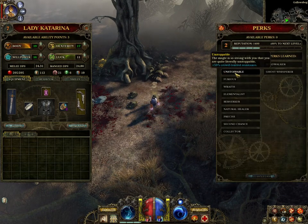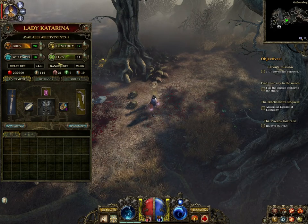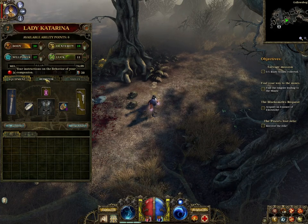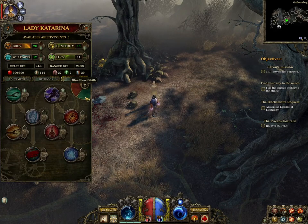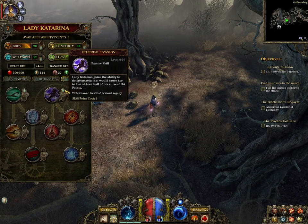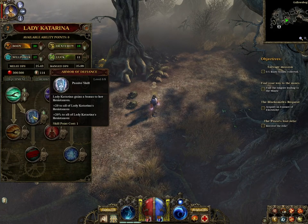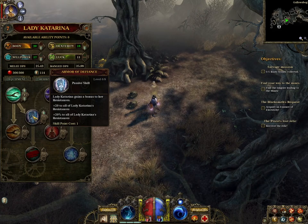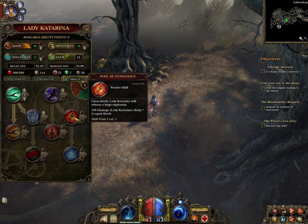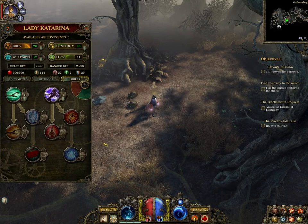We can now get the unstoppable. Nice — crowd control. I'm going to put Dexterity. We've got two things. 5% dodge attack that was caused to lose at least half of our current hit points. I've got 2 skill points. Let's up our attack rate. Plus 20% to all resistance — both sound useful actually. Let's get some of these skills because these skills actually sound really nice.